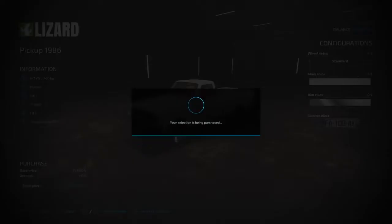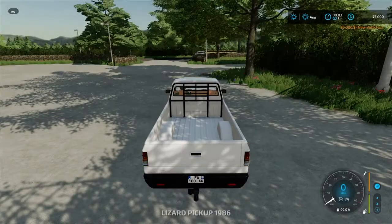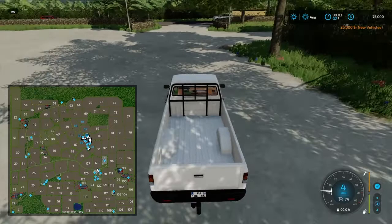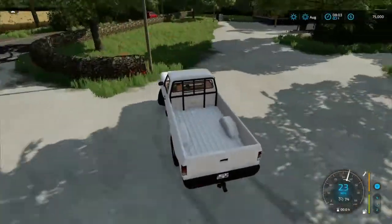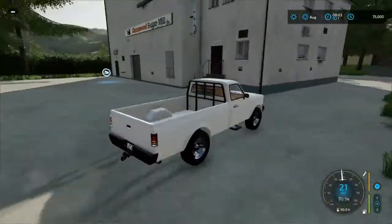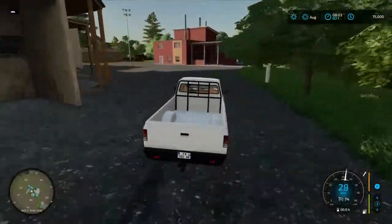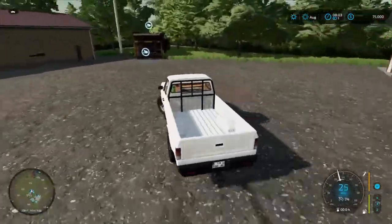This is where your equipment is gonna spawn whenever buying it. So where do we go first? I guess right behind where we're at right now. Can we drive back there? Doesn't look like it, so we'll swing around this way. We'll drive back here — looks like we have a sell point right there. I'll pair some more sell points and another sell point, and over here is the stone crusher.